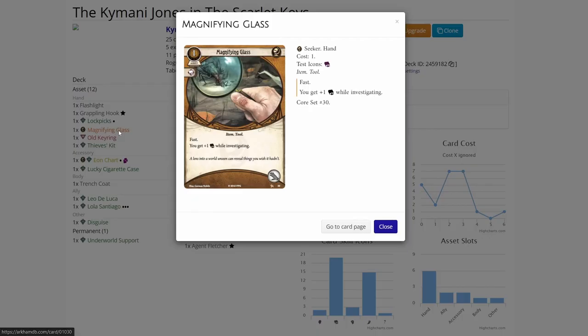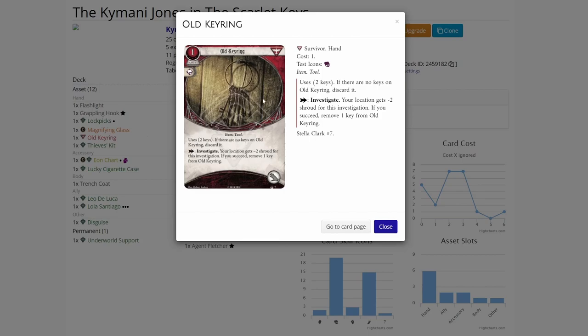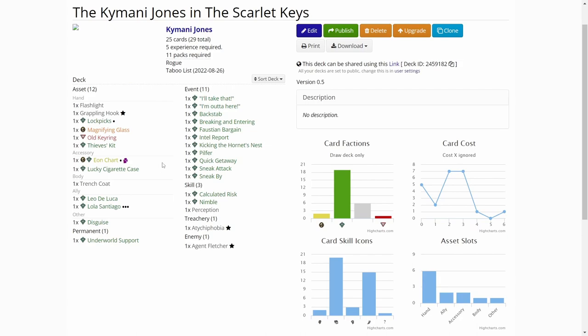We have a Magnifying Glass just to boost our intellect up by one if we don't get the other cards - I think this will be changed soon. Then Old Keyring - if we hit a one or two shroud location, we can investigate without using agility and just fail on autofails. Thief's Kit is an interesting card: you get to investigate with your agility instead of intellect, and if you succeed you gain a resource, which is good for rogues.